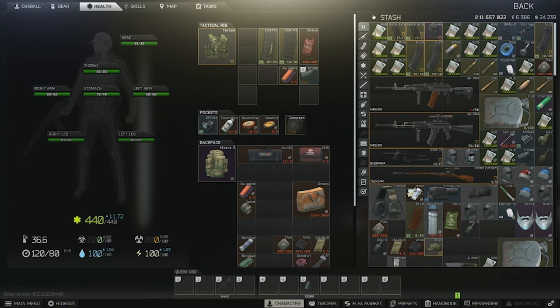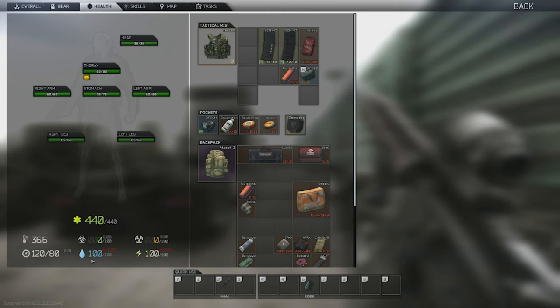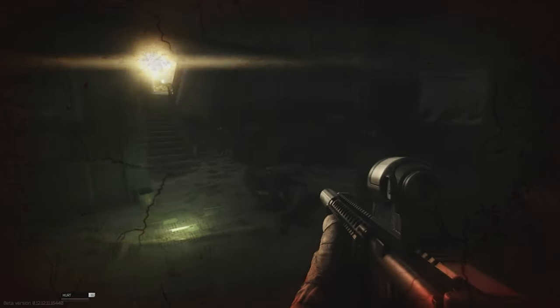Energy and hydration work very similarly to each other and equate to your hunger and water needs. While you are not in a raid, they will slowly increase back towards a cap of 100, or 110 once you upgrade your rest station. In raid, they slowly decline depending on weather, events, and other factors. They also drop much quicker while your stamina is regenerating or if you've been overworking your character by repeatedly sprinting.